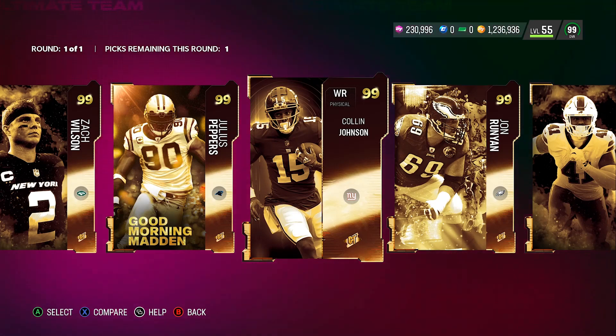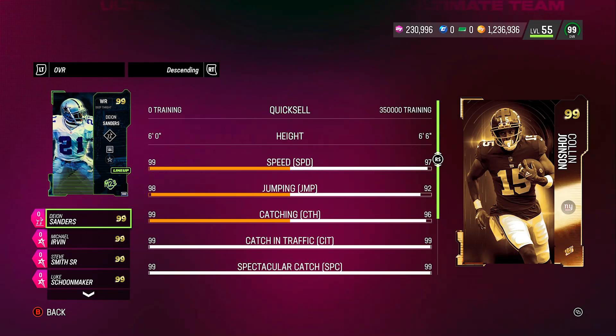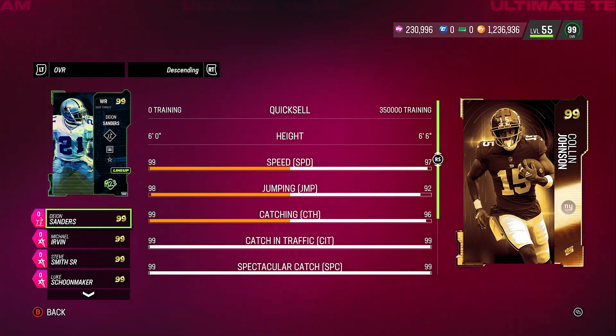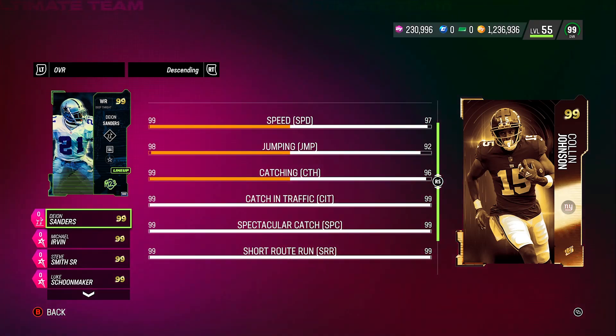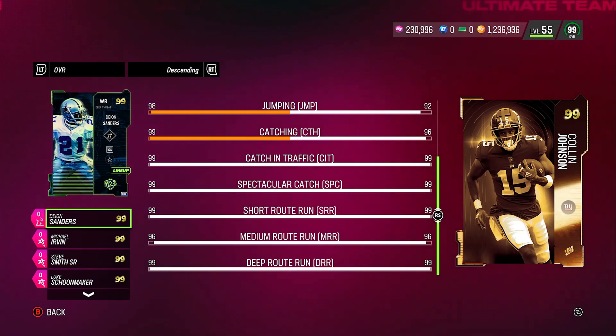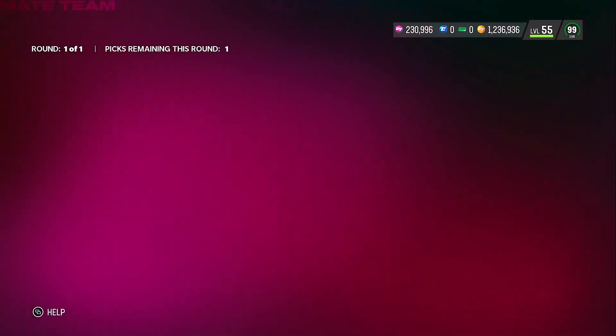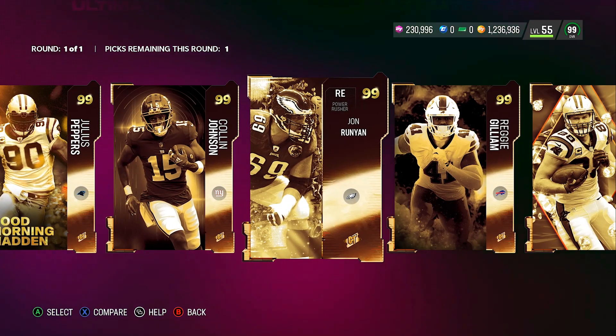Colin Johnson — I think it was this year where this guy was insane on the playing field — definitely a good card to look at. He's a 6'6" wide receiver with 97 speed, 92 jumping, 96 catching, 99 catching in traffic, 99 spectacular catch, 99 short route, 96 medium route, and 99 deep route. Definitely a decent card.